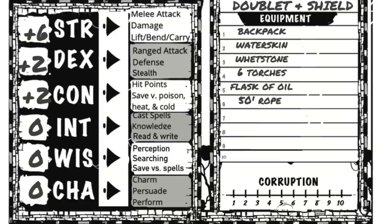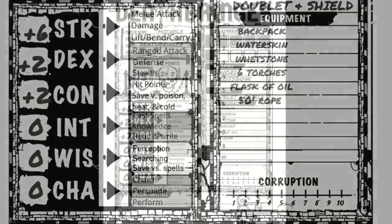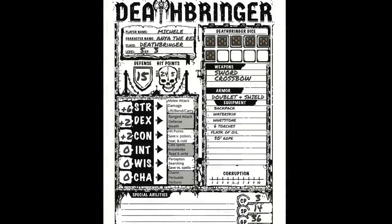A plus one strength means you are proficient with all hand weapons. A plus one dexterity means you're proficient with all ranged weapons, acrobatics, climbing, stealth, etc. Plus one charisma means you're proficient in all social skills — resulting in a simple, uncluttered character sheet that is instantly understandable to veteran players and accessible to newer players.